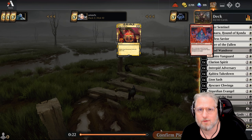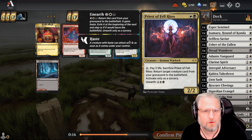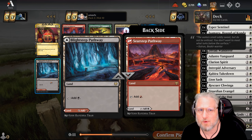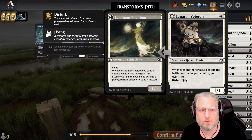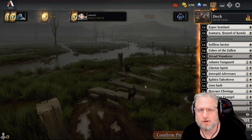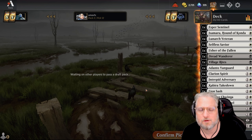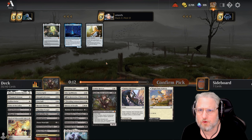Not gonna play that. Where's our white one-drops? Lunar Veteran - you gain one life and we can disturb this one. That's pretty good. Let's go with the one-drop - Village Rites is pretty good card draw for us. Damn that looks fine. I don't even know what to drop.